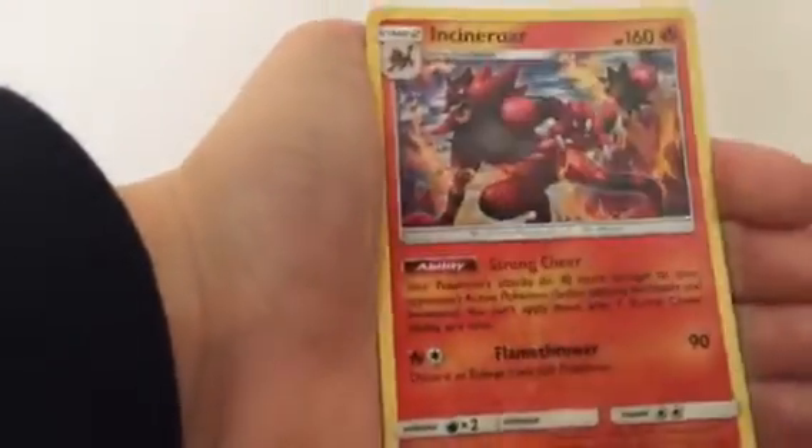And Incineroar, which is a starter Pokémon in Sun and Moon — well, the evolved form, but still. White and green — there we go — that means we're at least going to get a holo or a full art.